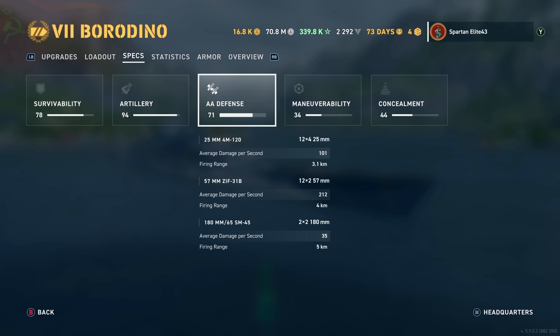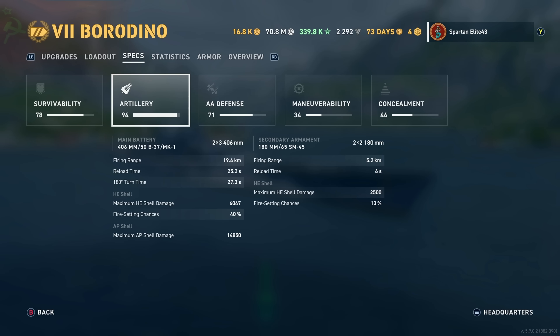Then you have the 57mm ZIF-31B — 24 of those doing 212 damage per second reaching out to 4 kilometers, which is pretty solid. And then you have the 180mm 65-caliber SM-45 dual-purpose secondaries — four of them doing 35 damage per second reaching out to 5 kilometers.